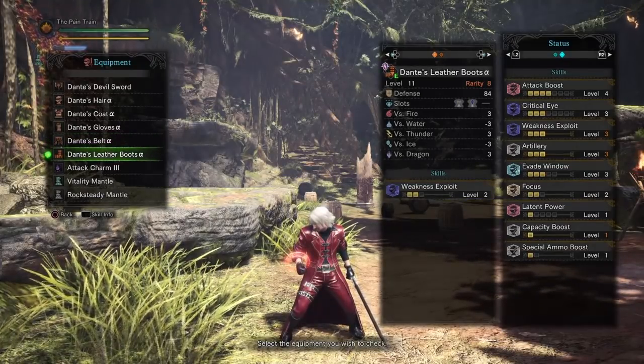Now if you don't have the Artillery Jewels, you can use a different loadout. This alternative has Critical Eye level 7, Weakness Exploit level 3, Artillery level 3, Evade Window level 3, Focus level 2, Latent Power, Capacity Boost, and Special Ammo Boost — but no Attack Boost. In this case you don't need Artillery Jewels, but you will need to use 5 Expert Jewels. Or if you have Attack Jewels, you can swap some Expert Jewels for Attack Jewels. You can work with whatever level 1 jewels you have, and use the proper charm to make up for any missing ones.